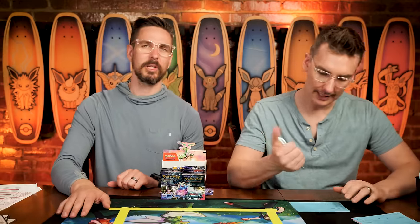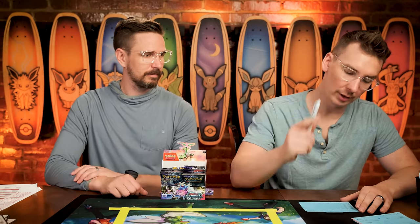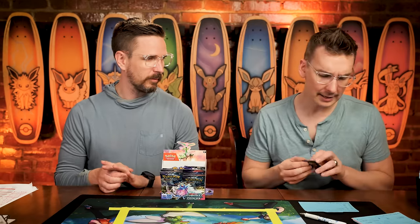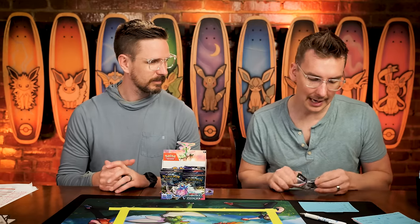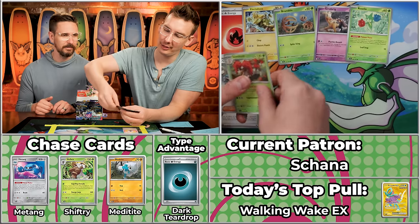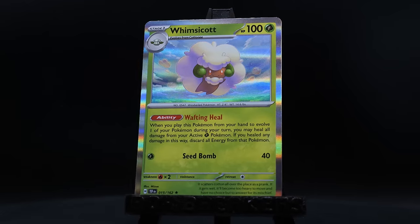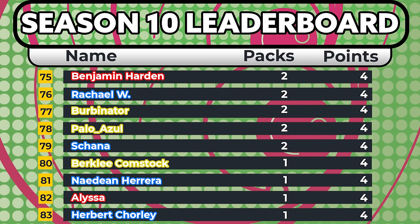Next up is Shauna, coming in at one point, which makes me think maybe it was a high-value one-pointer. Scoring three one-pointers in a row is still such a challenge. The Mist Energy is going to completely screw her over. Sawsbuck, Ciphermaniac, Rockruff, Excadrill, and the Whimsicott — three points for Shauna.